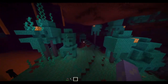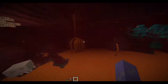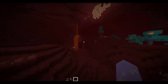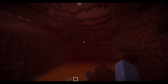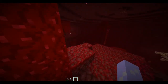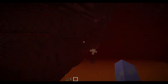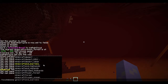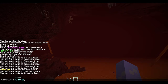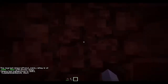I need to find two more biomes in this update. We have the nether wastes, which is the regular nether — renamed as nether wastes. Over here we have the crimson forest, which is where hoglins spawn. To find the soul sand valley, I'm using the new slash locate biome command: /locate biome minecraft:soul_sand_valley. There we go — now I can teleport there.